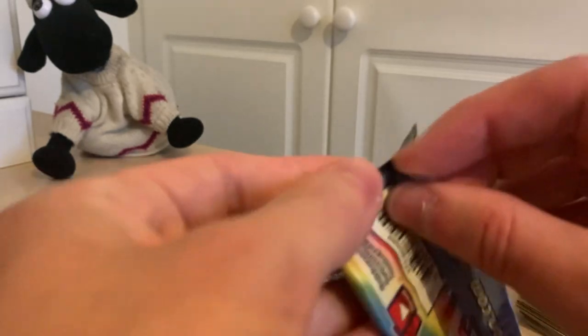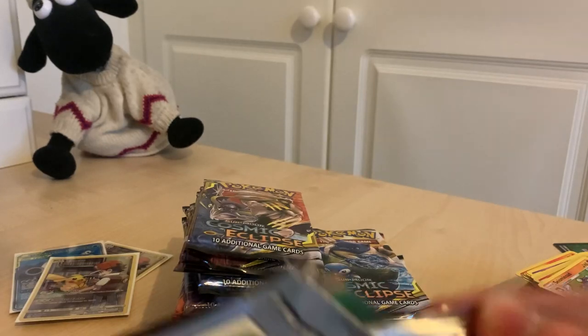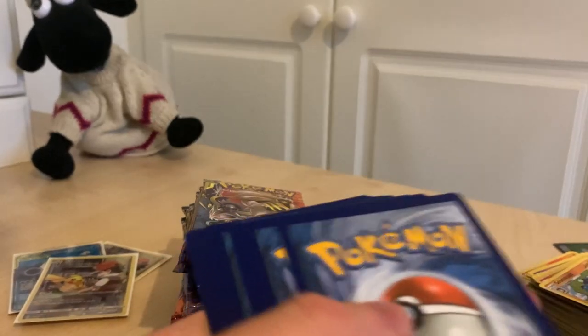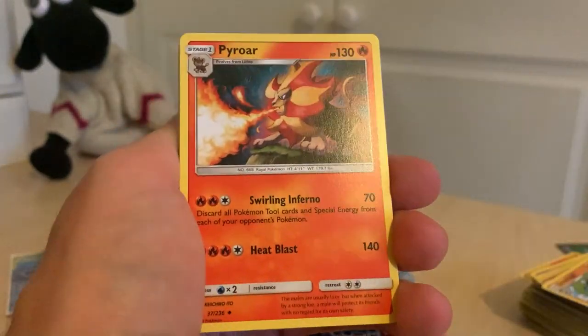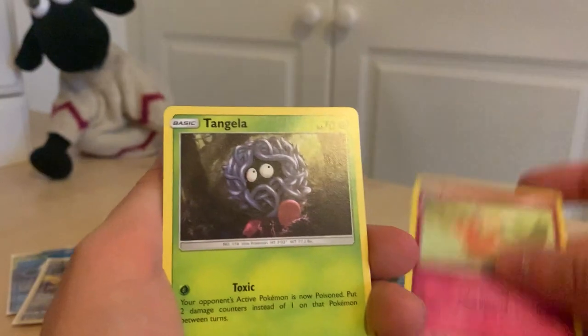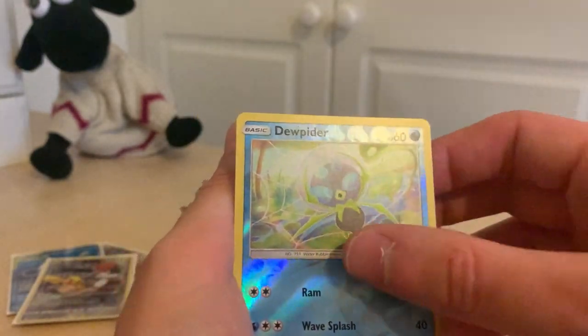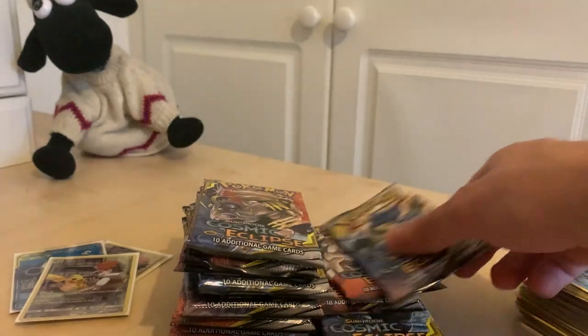We've probably gone through like a third already of our packs and I haven't seen any holos — just standard hollows. Maybe we just haven't been blessed this time around. Unless I'm doing this thing wrong — I don't think I am though. So we've got another Fire Energy, Professor Oak's Setup, Pyroar — now that's cool, one that we haven't got yet. Trapinch, Tangela, Duskull, Dewpider, and a Gallade. No holos yet though, man. Interesting.